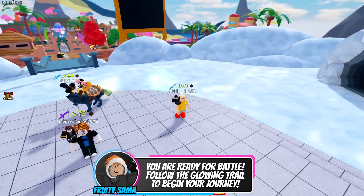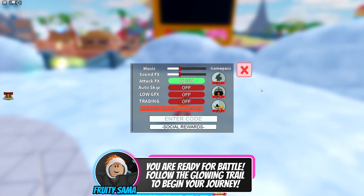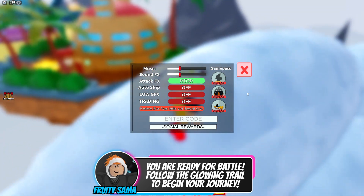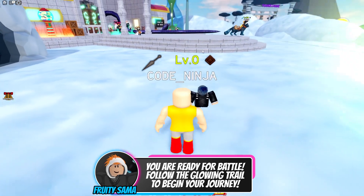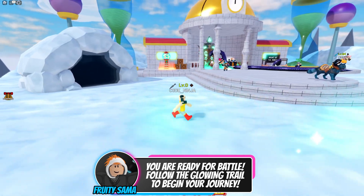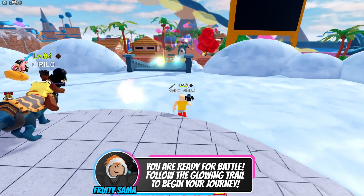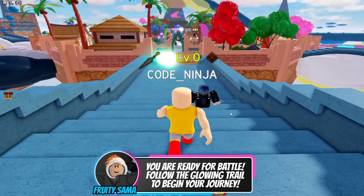So what are we here for? We are here for the secret codes. This is where you can redeem the secret codes. You can get different units, skins, and mounts. As you can see, he's riding on a cat and driving on a scooter — so yeah, you can get some mounts in this game.